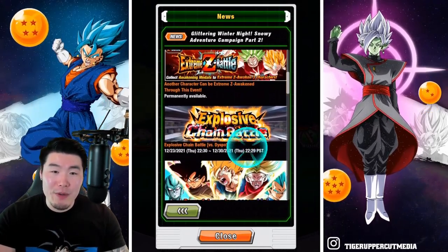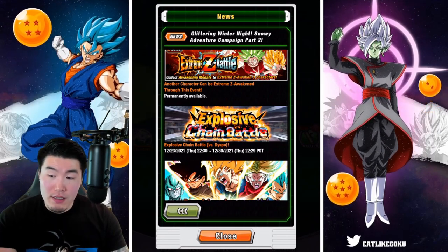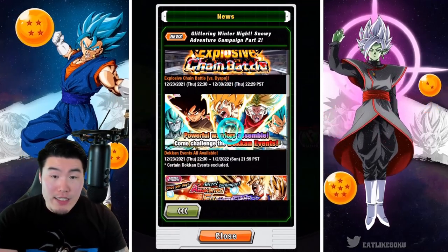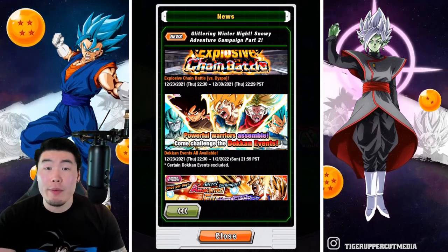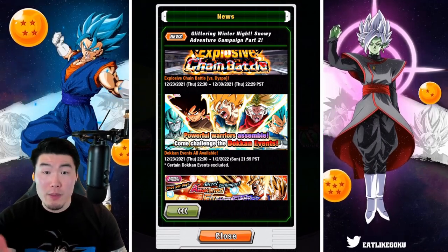We also have the Dyspo Explosive Chain Battle, starting in about five and a half hours. And we have a bunch of Doken Events available - actually, all Doken Events available throughout the duration of the campaign, which is good for people that need to Doken Awaken multiple units.